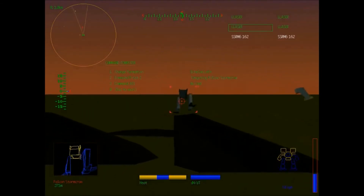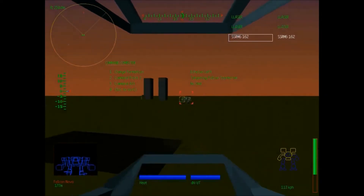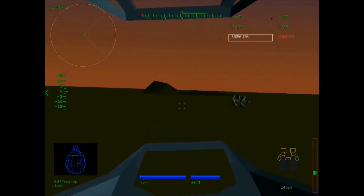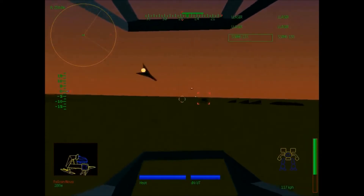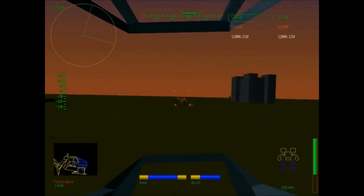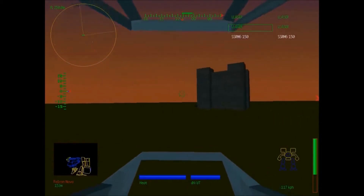Point two attacking your target — you take care of them. Nova — pitiful little nova. Get rid of my star command things. Enemy mech destroyed, point two reports target destroyed. Very good. Destroy nova — point two attacking your target, all right.